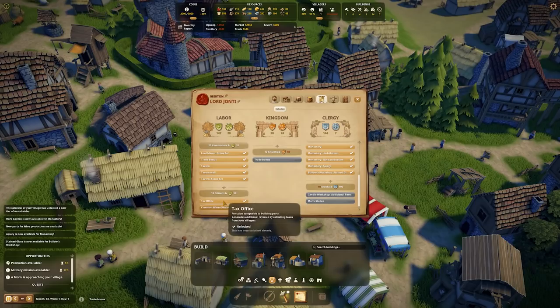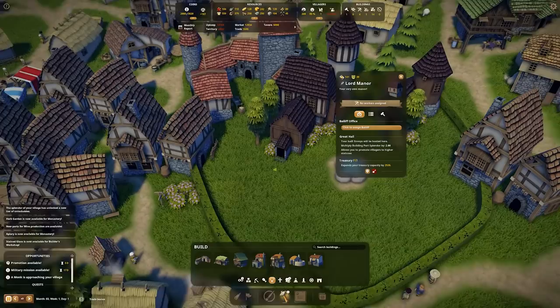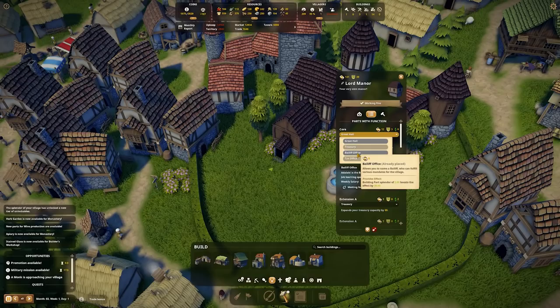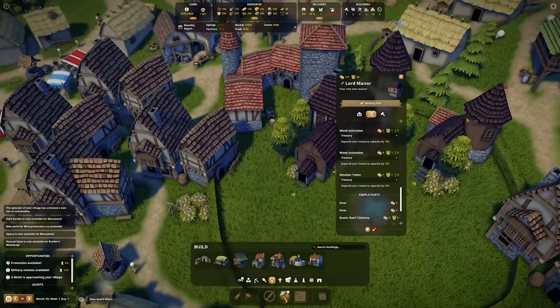We can also do the tax office — that's the big one we didn't do. The tax office generates additional income from collecting taxes from your villagers. We need to do that first because it'll start bringing in some revenue. I'm pretty sure that happens here in the lord's manor. With the new office comes the opportunity to nominate a bailiff — this important manager assists with prospecting minerals, courting the estates, and more. We'll go Kingdom. So let's set this tower over here as our tax office.